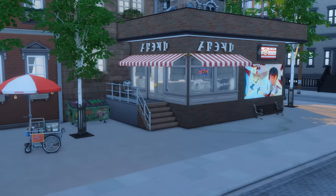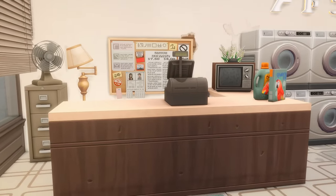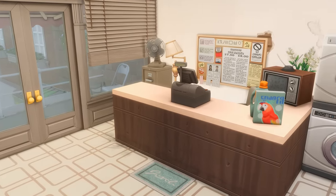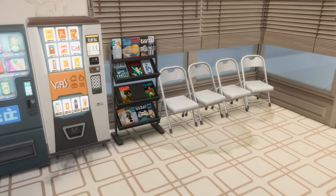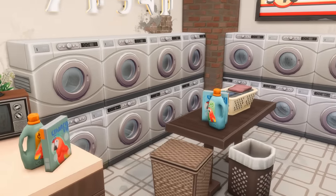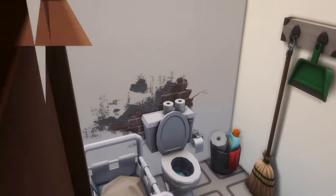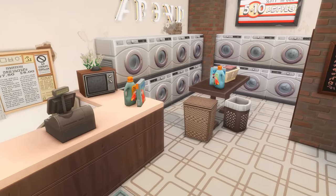We'll check out the laundromat first. Moving into tab mode, here is the exterior. Going up the steps and in through the front door, this is our front desk for the laundromat — an old TV, a register, some soap, and a cork board. There are scuffs all over the walls. I was thinking this is an older place and it's really hard to keep a laundromat clean. There are chairs to wait, vending machines, magazines, a chalkboard, a table to fold laundry, and all the machines. There's also a little bathroom through this room. Pretty simple, but I was really happy with how this came out — a nice addition where your sims can come do their laundry.